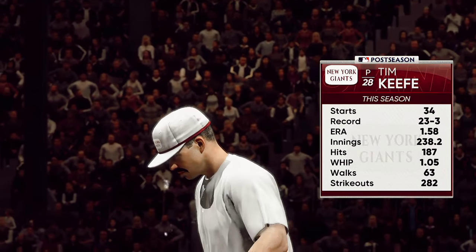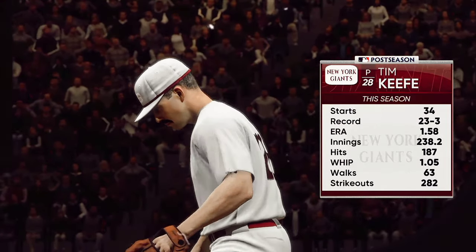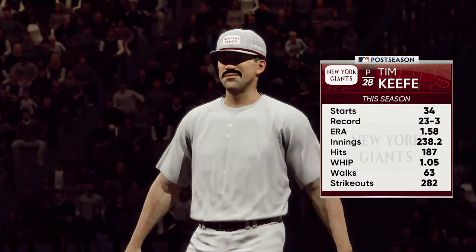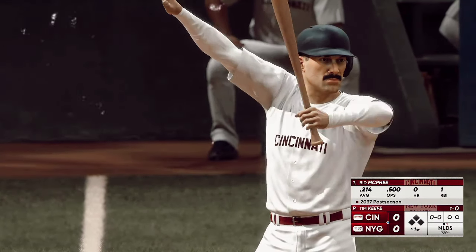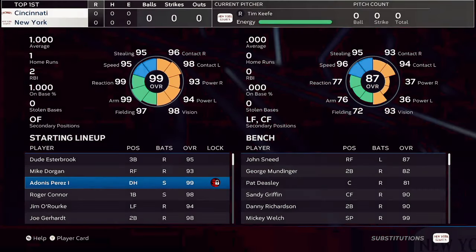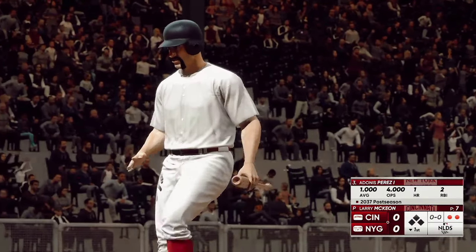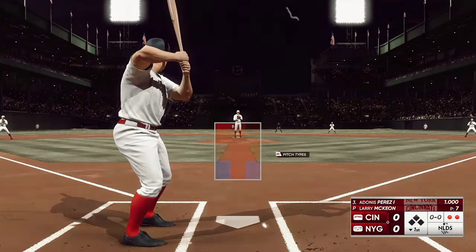Out on the mound and toeing the slab in this one, number 28 — a four-pitch guy. He's got some options to work with in terms of keeping hitters off balance. We'll see how he decides to utilize those weapons through this start and whether or not he's able to mix them all in early or if he wants to hold something back a little bit later, maybe second or third time through the order and give them something they haven't seen. It's tough — as a hitter you really have to stay on your toes.